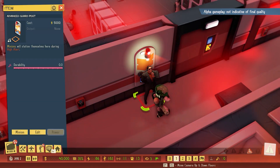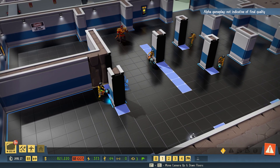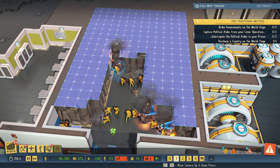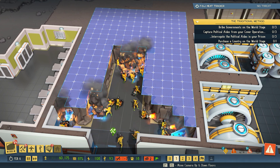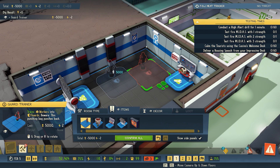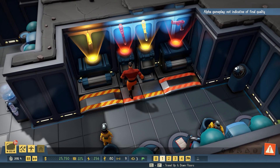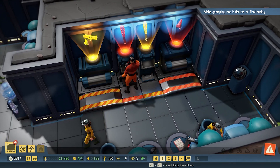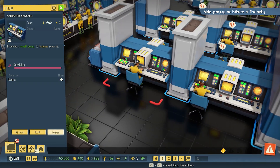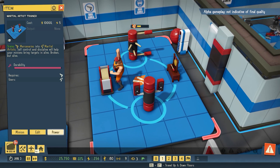Welcome to our totally above board lair, where we do harmless science and stuff. Lately, our experiments have focused on PC system requirements — that peculiar alchemy of throwing silicon shapes into a large box, decorating it all with tasteful LEDs, pressing the power button, and hoping it's enough to power the vast, incomprehensibly detailed imaginary worlds. The minimum and recommended specs have now been announced for Evil Genius 2, so you can now see exactly whether it'll zip along on your gaming rig or initiate the self-destruct sequence on your ancient beige box from the early 90s.